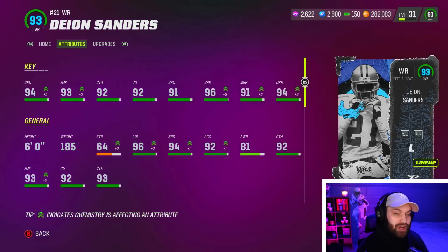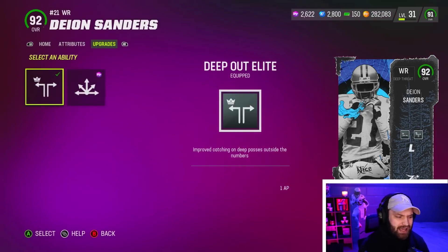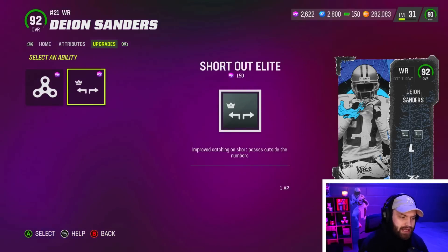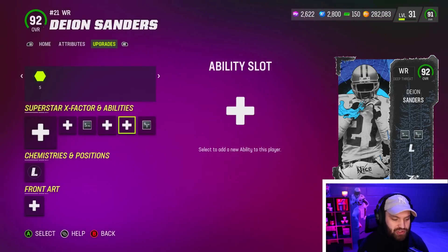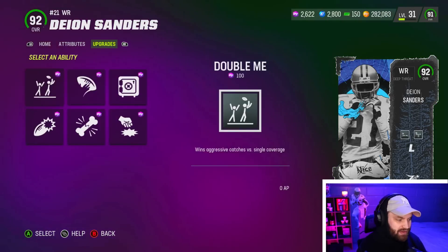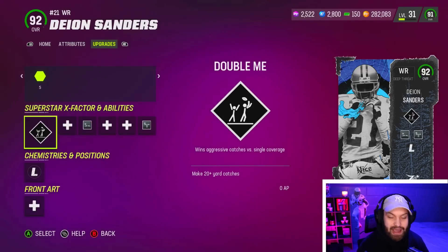This card looks really good compared to a lot of wide receivers in the game. For his discounted abilities, he gets deep out elite for one AP; route tech for three is not really a discount so I wouldn't recommend using that at all. He also gets short out elite, which is not as good as short in elite. So we're going to be using short in at two AP and deep out elite at one, plus double me — and hopefully we can get that X-factor lighting up.